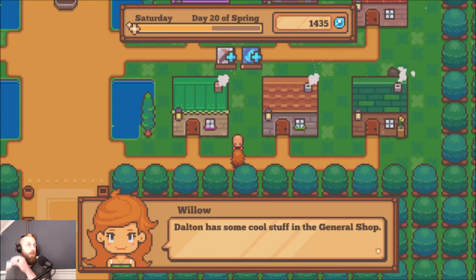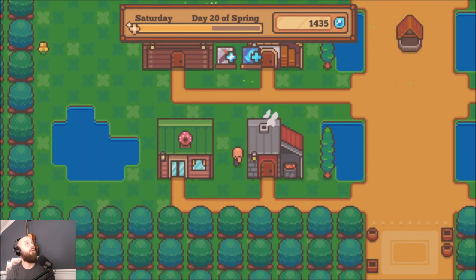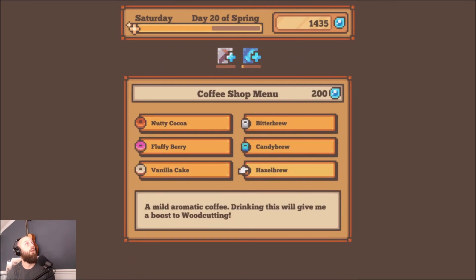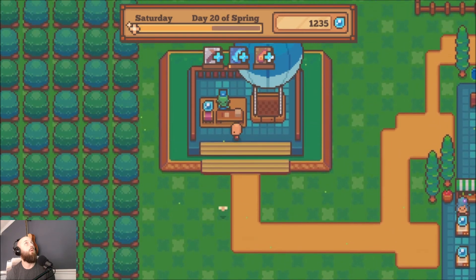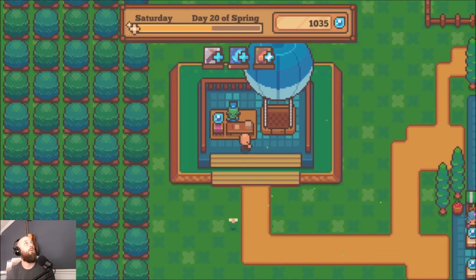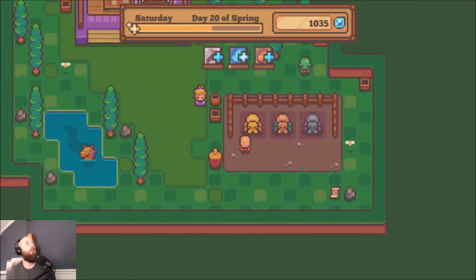Dalton has some cool stuff in the general shop — hey, he should give us a discount, we're like his best friends. I totally agree. All right, let's go ahead and get wood cutting, because why not? We will go ahead and go to the forest again — we desperately need some more wood.